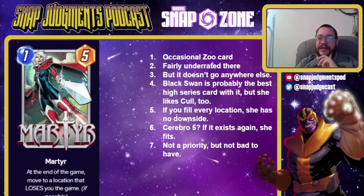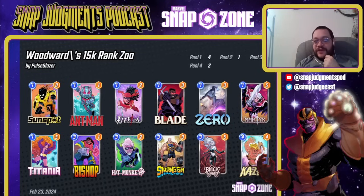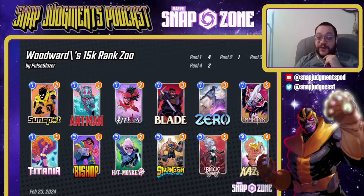Martyr is better than people think — she's an occasional Zoo card, an occasional Cerebro 5 card, and really good with Black Swan. She likes Cull too because you can play Cull on top of her. The Captain Marvel buff in the recent OTA is also a buff for Martyr — if you play Martyr first, then Captain Marvel, if Martyr moves to try and lose you the game, Captain Marvel will fly over to counterbalance that and you go back to winning. If you fill every location, she has no downside. She's not a priority, but not bad to have. My favorite deck for her is Phil Woodward's Zoo deck — it plays Black Swan, plays all ones for free, and Hitmonkey becomes huge. You really want Martyr for this list because a 1-5 when you're filling every location is amazing.